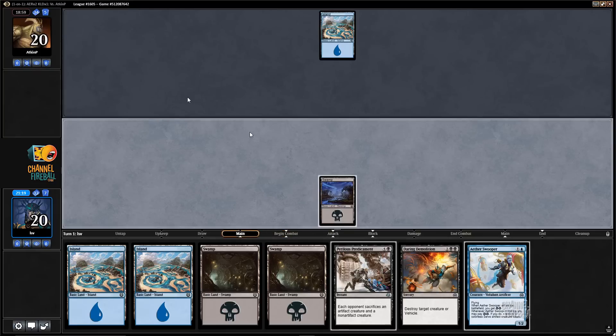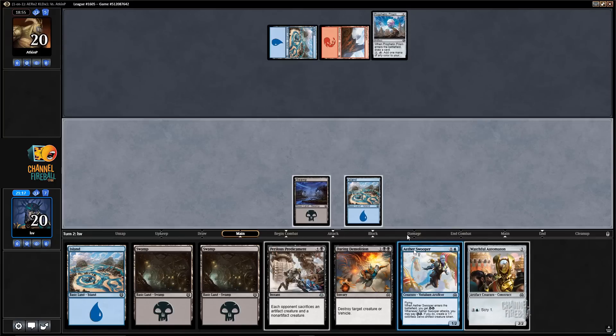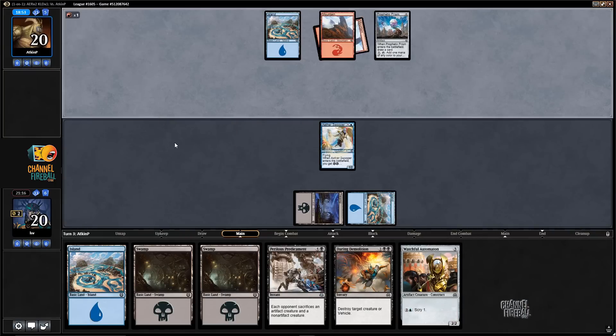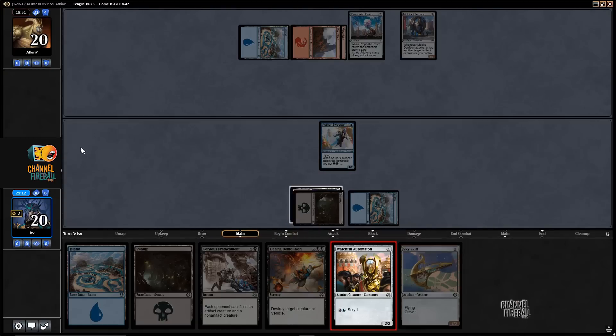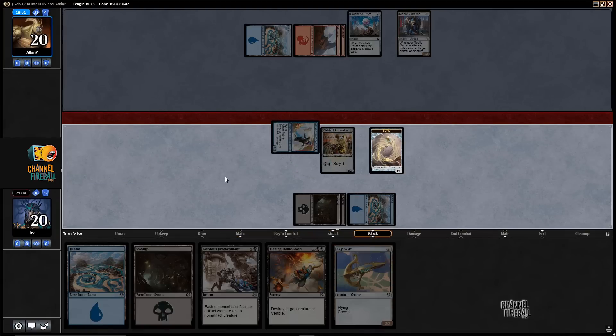What do you know — Aether Swooper! Also, that Swamp could have been an Island and it did not matter. Prism — sure. I do a two-drop and a three-drop after keeping a five-land hand with powerful four and five drops — it's pretty standard, honestly. Skyskiff — let's just play the Automaton, attack, make myself a token. Ba-boom!